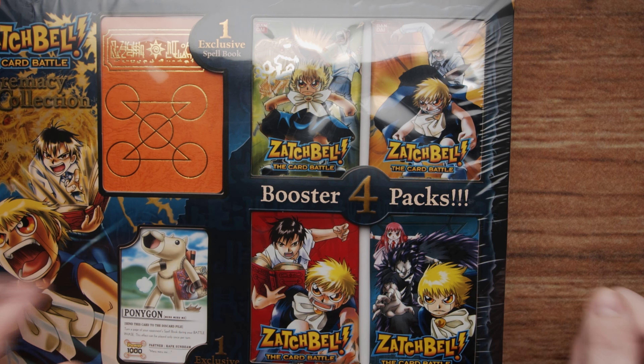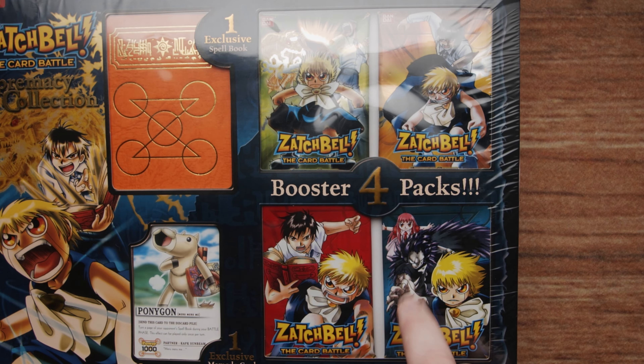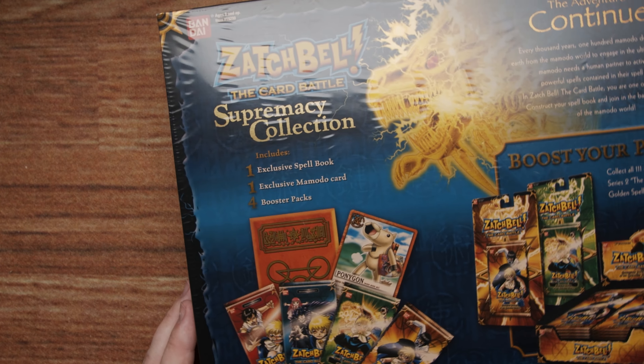We get one exclusive spell book — it's orange. I like orange, that's pretty awesome. We get an exclusive Momodo card, and we get four booster packs: two of set one and two of set two. And I've actually never opened set two before, so that's kind of going to be fun. I did open a ton of set one a long time ago.